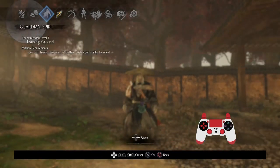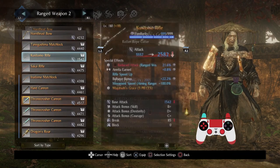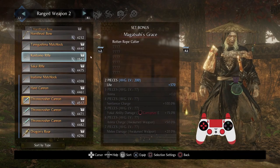So if you wanted a build to go with this overall, for those of you who are not in the know, Magatsuhi's Grace would probably be perfect. Because you get Life, Anima, and Sentience Charge, which boosts the rate at which you can awaken your weapons. You do additional Yokai Ability damage against Corrupted Enemies. Anima Charge when your weapon is awakened goes up an additional 50%, and Melee damage gets boosted by an additional 20% — on top of the natural properties of a Corrupted Weapon when it awakens. So it's a real huge power play.